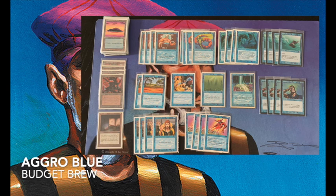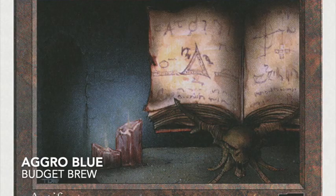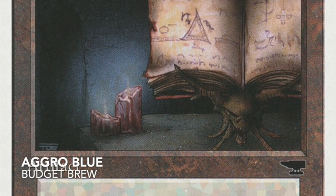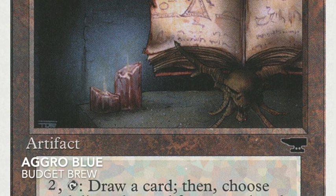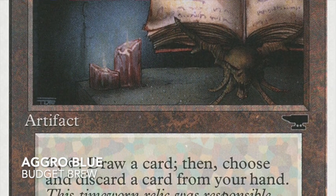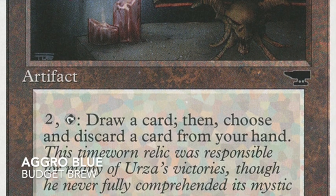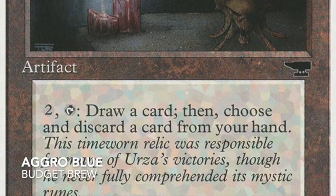I'm also playing counter spells. Someone pointed out that around turns four and five you'll have excess mana, and you can use counter spells to protect your creatures and counter big threats that stop you from attacking. You won't use them turns two or three — you're still playing creatures then — but from turn four onwards they're great. There's also one copy of the Jalum Tome. You pay three to cast, then tap two to draw a card and discard. It's there to dump lands I don't need and find creatures, Psi Blasts, or anything to deal damage.